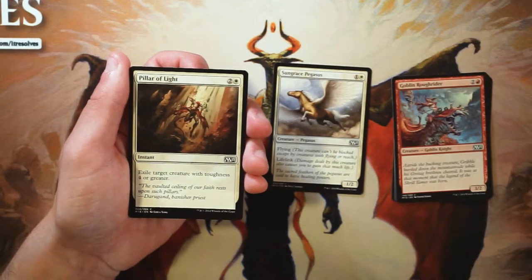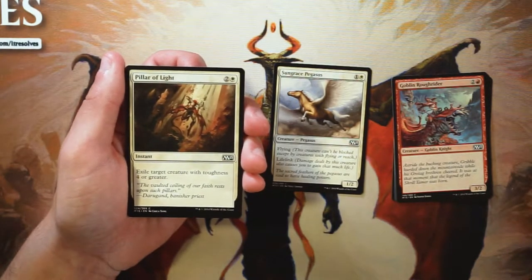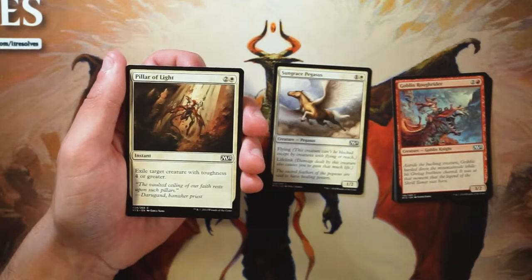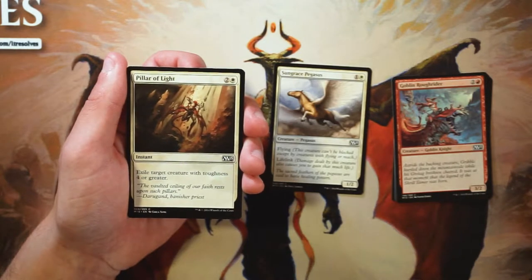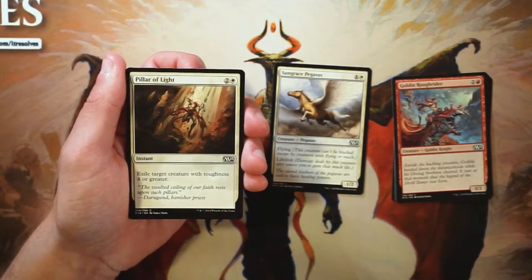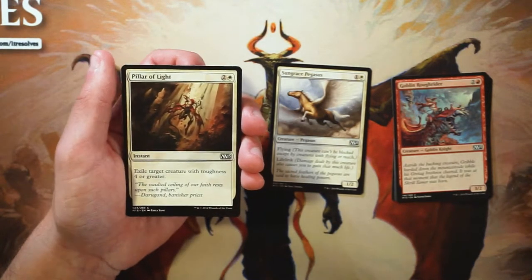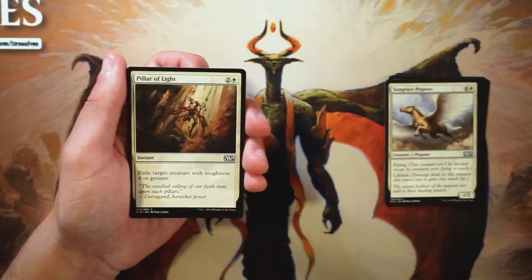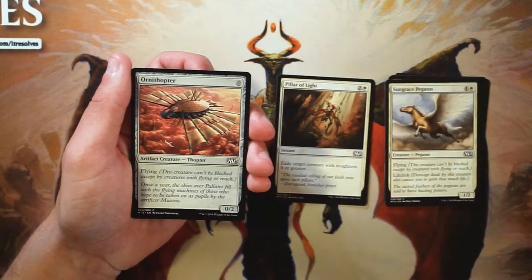Pillar of Light is an instant for two and a white — you exile target creature with toughness four or greater. I do like this card in particular. A lot of the time games go late in a core set because the power level is a bit lower, so you're not winning as fast as normal. Cards with restricted removal are going to shine in the late game, which is most likely where you'll end up. Because this is only three mana at instant speed, I actually really like it — so far I'm going to go with this one.